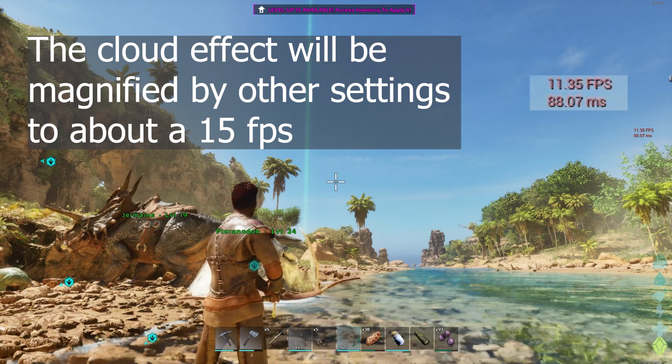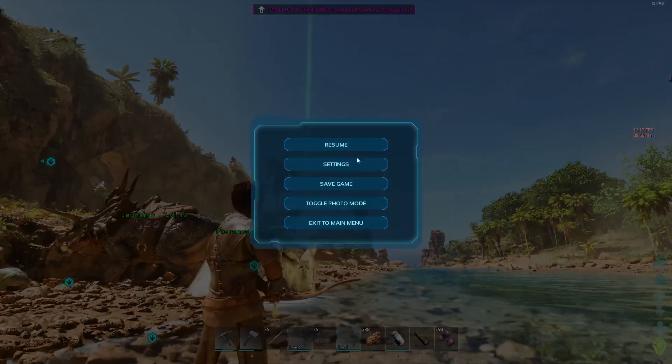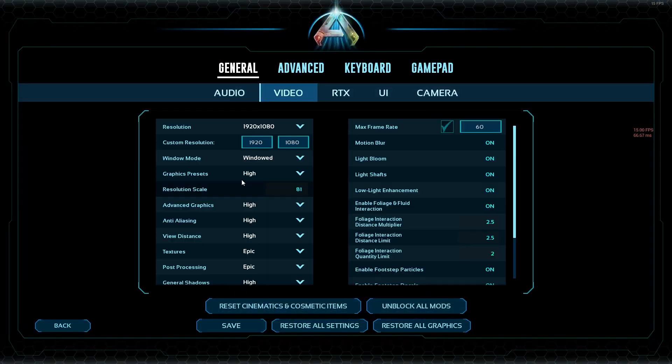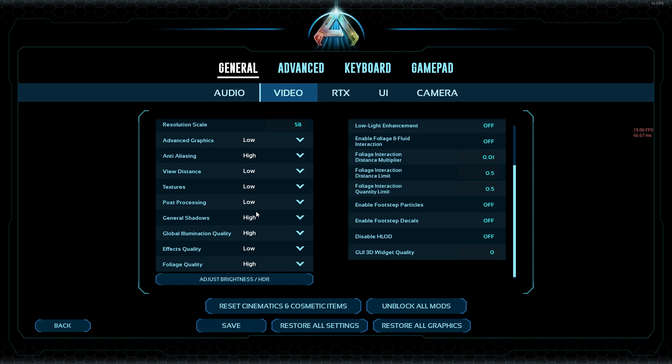Right now we've only got about another 2.5 frames per second from that, but we're well on our way. So we're going to hit escape and go into settings. I've got all my presets set at high. We're going to start with a graphical setting preset of low, and we're going to be at 1080p — we're definitely not going to try to mess with 4K. Our anti-aliasing is at medium. We're going to leave view distance, textures, and several other settings at low.